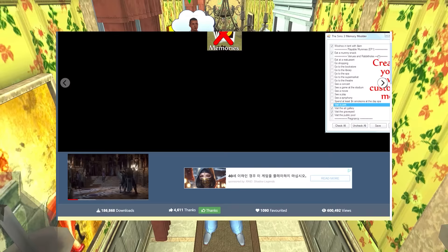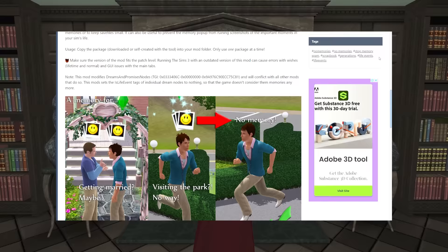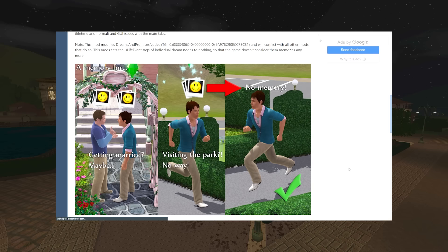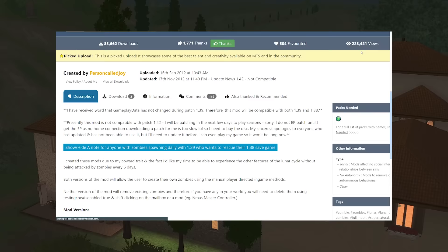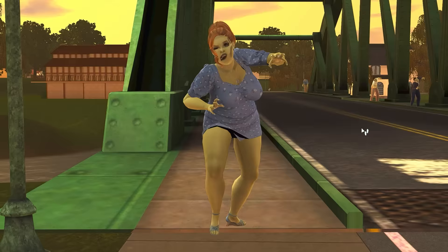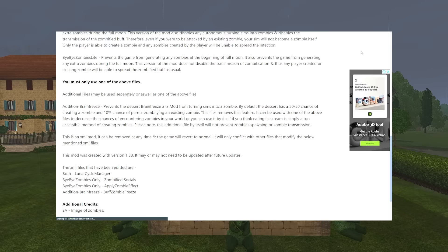The next one is the No or Fewer Automatic Memories mod. You can also just disable memories altogether in the game options — having memories enabled is completely useless, and this mod will help you manage those. Like you don't need to have a memory every time your sim goes to the swimming pool. Another very helpful mod is the No Zombies at Full Moon mod. If you have Supernatural, it comes with the lunar cycle, and when the moon is full the zombies come out. The more people you have on your lot, the more performance issues you'll have, so this mod is essential.